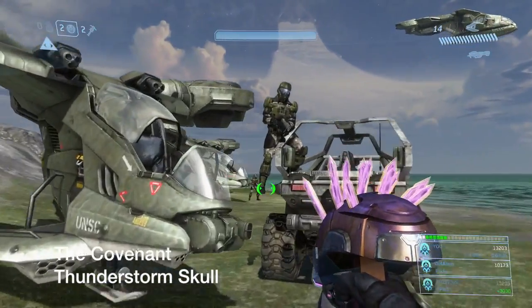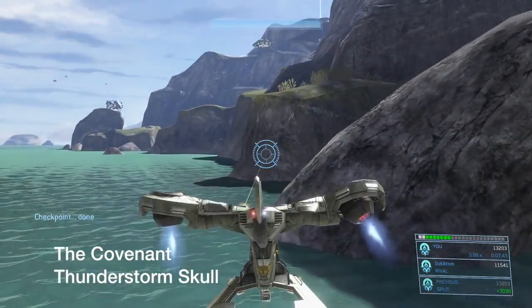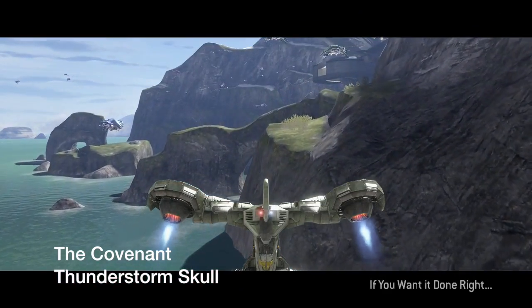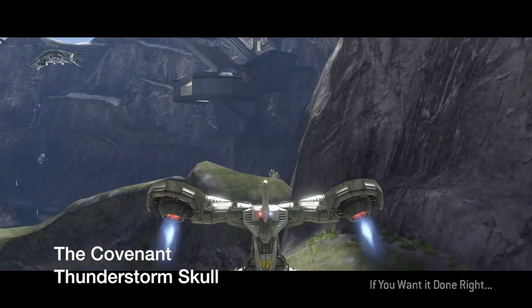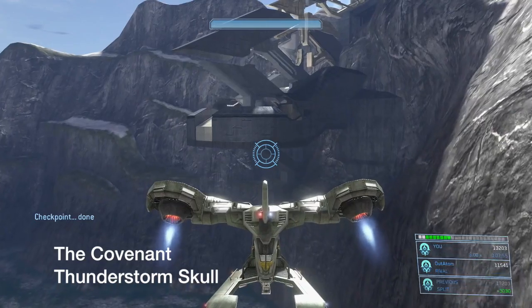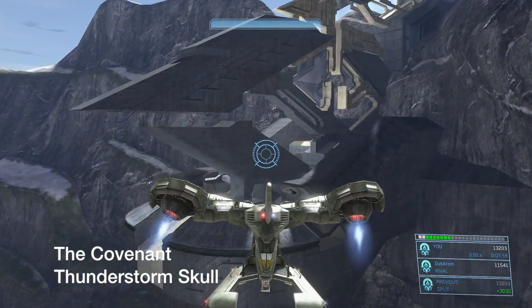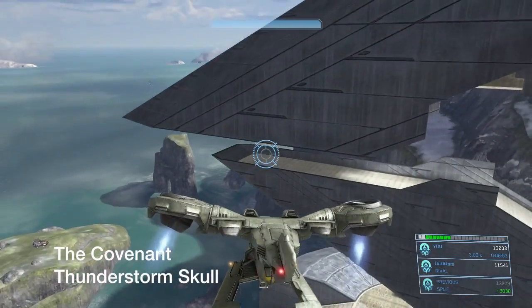Later in The Covenant, we're going to gain access to the Hornets and go grab the Thunderstorm skull. Head into the building that the Arbiter and his Elites cleared out — unfortunately, they missed the skull so we have to grab it. Fly over here; the Arbiter will tell you the area's already cleared, but the skull is still in there.